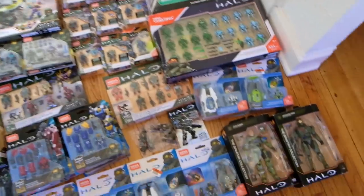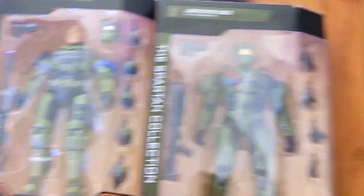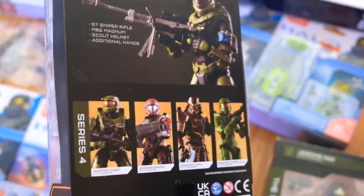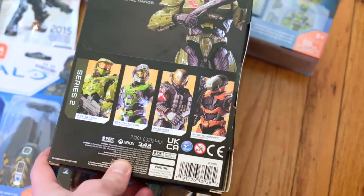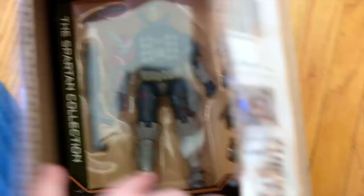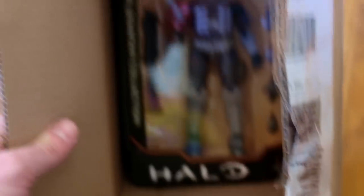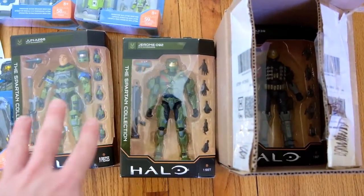We've got the Spartan Collection - Jerome and Jun. I managed to pick both of these up at Target. The Jerome was a special surprise because it's been really difficult for collectors to get, but the Jun I've actually seen in quite a lot of Targets now. The most desirable one to me is the Yoroi - never been able to find it. The Emil was also a very special one I managed to bag at a GameStop sale. I'm still undecided about collecting all of Noble Team since it's quite expensive, but I think they'll increase in value a lot. I have three Spartan Collection figures right now.